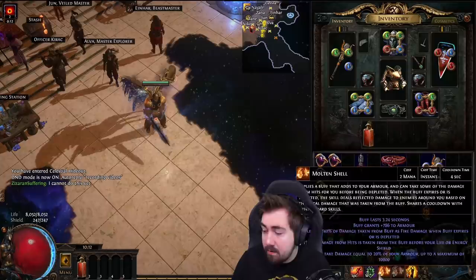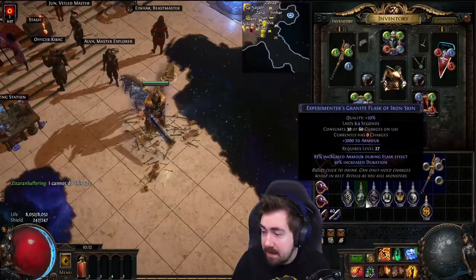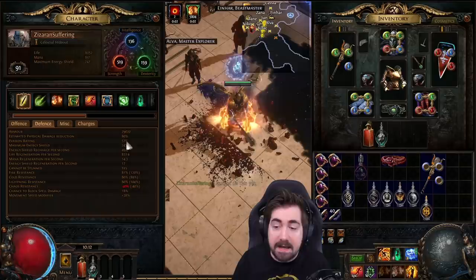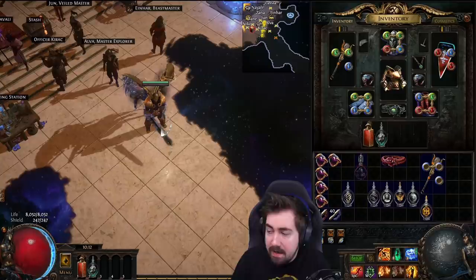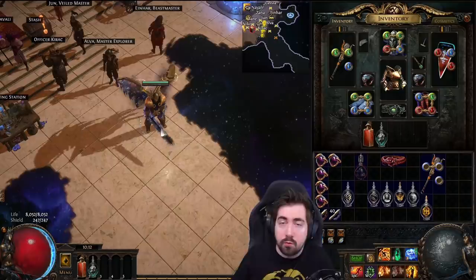If I go to my hideout, you can see that my Molten Shell is 2,496 armor with my current 9k armor. If I pop on a granite flask it makes it 5,800, because it has percentage armor — it is armor itself, so it's a very big difference for things like Molten Shell. You'd probably use one on most Molten Shell characters.